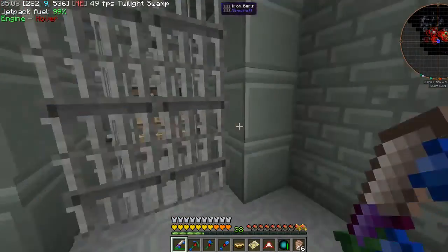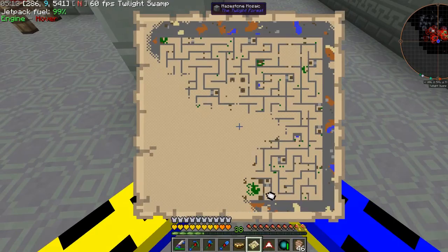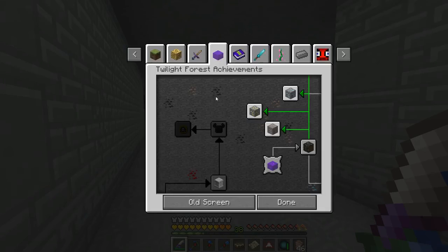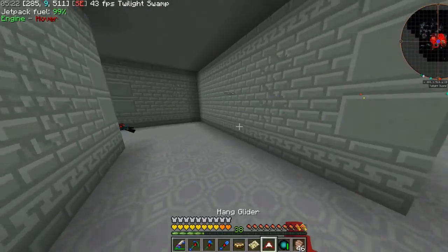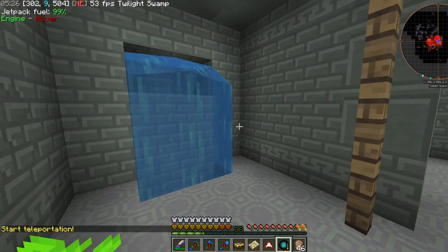I can't use this because the character spins around unnecessarily — kind of difficult to use. The next achievement on the list is the Hydra, which is an actual cool mob, instead of this lame maze. I'm going to zoink out of here and go fight the Hydra.